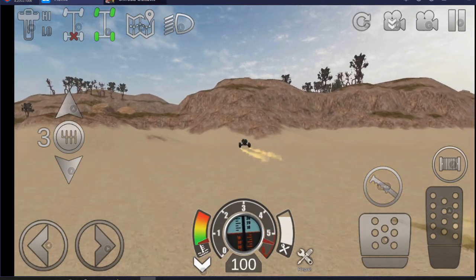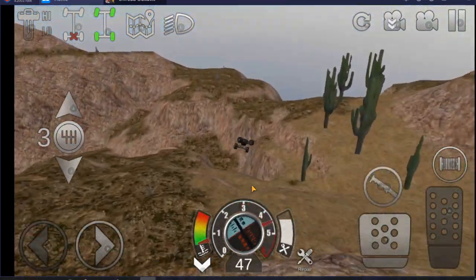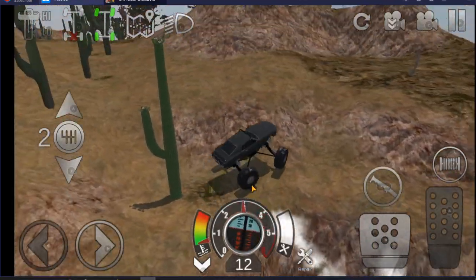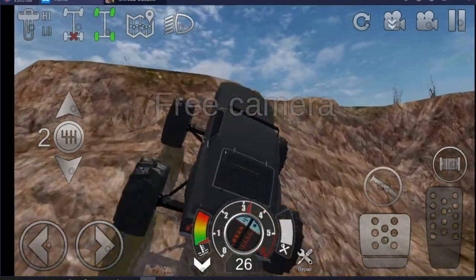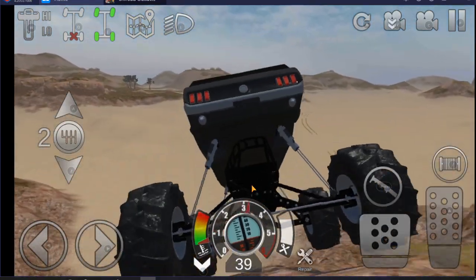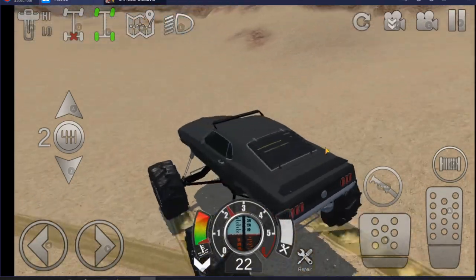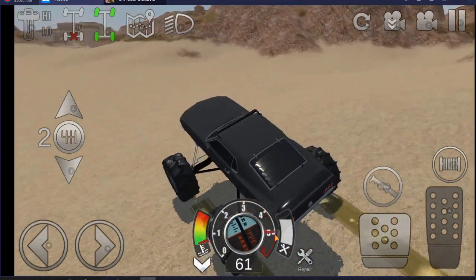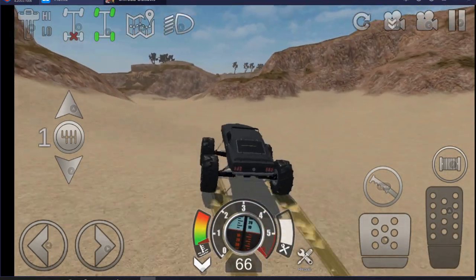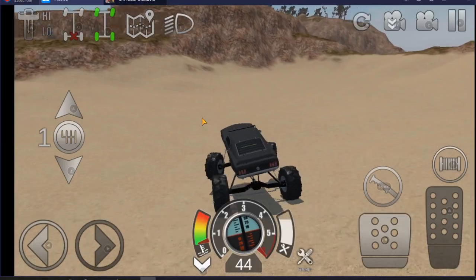BlueStacks seems to be running so much smoother now — it was running smooth before on the PC but it seems even smoother now. In the menus it seems to hang up a little bit sometimes, not 100% sure why. Let's fix the camera here to a free camera view — there we go. Nice long camera view; look at all that suspension travel. We've got all the travel we ever need with this monster truck.